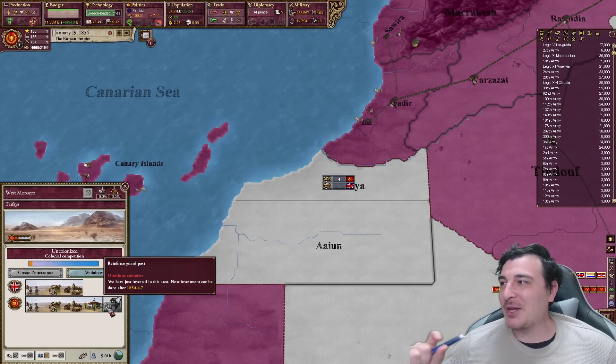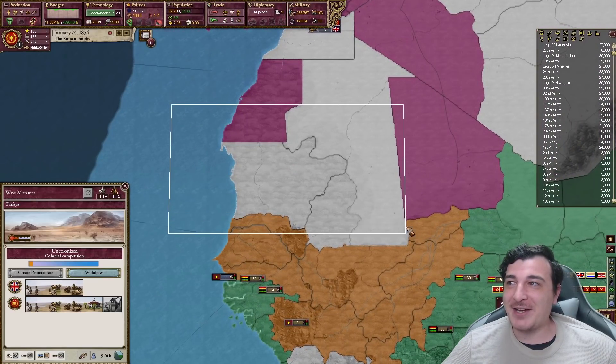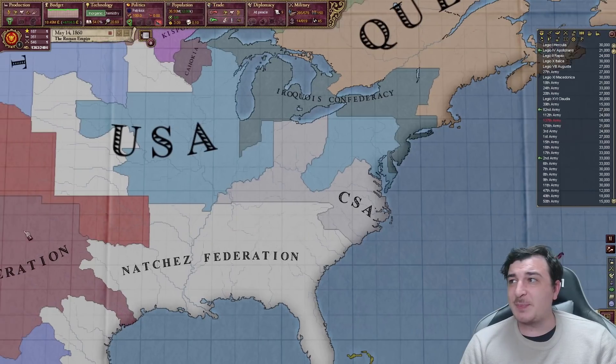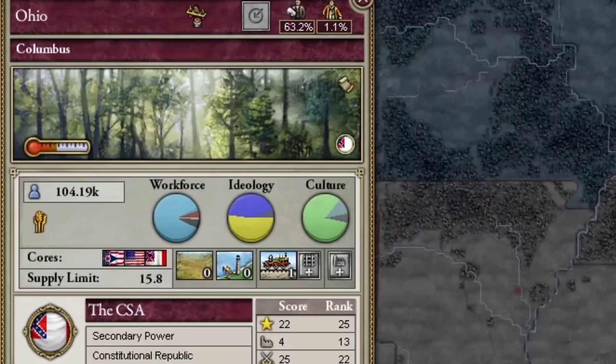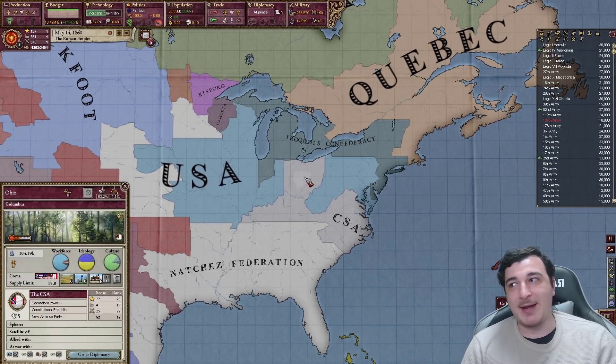I'm also fighting the British over colonization of Tarfaya before they get it. I'm a little bit ahead of them but really worried — if they get it, they have access to the entirety of that region. I'm going to replace all of my regular infantry units with guard units, which are considerably better — 300,000 guards total since each unit has 3,000 manpower. Despite not having all of the US, the Civil War is still happening, and I find it kind of weird that Ohio is part of the Confederacy.